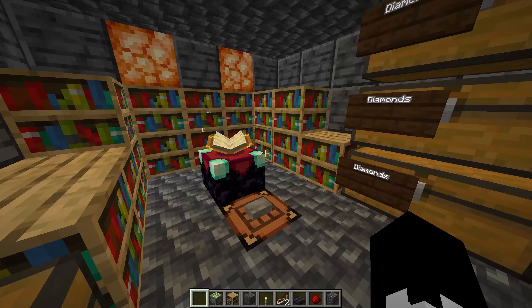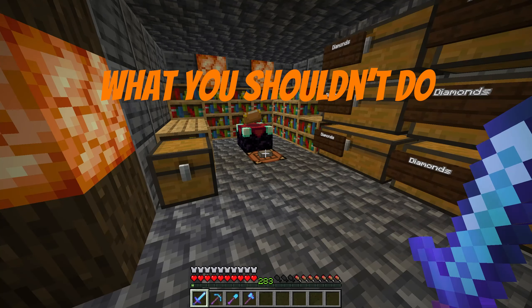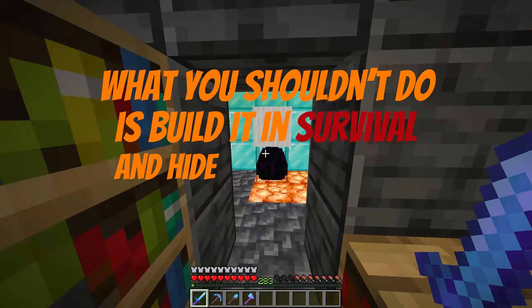What you should do is design a redstone device in creative. What you shouldn't do is build it in survival and hide the dragon egg in there.